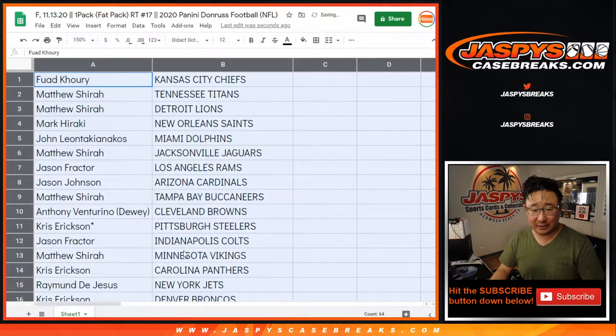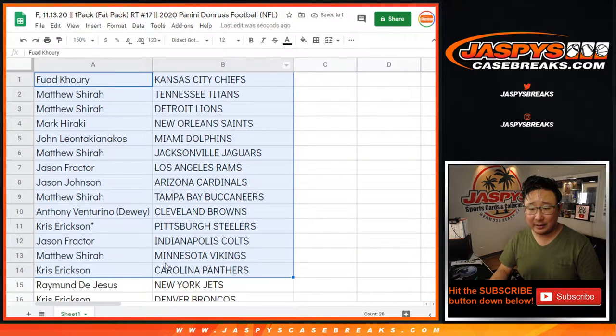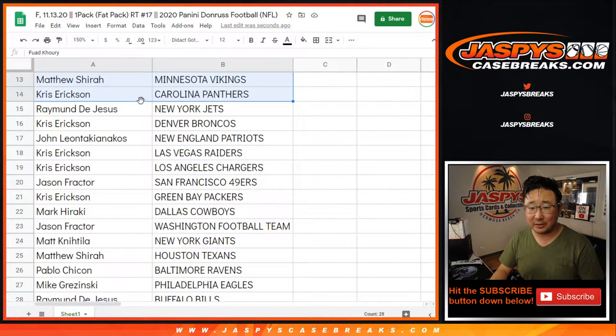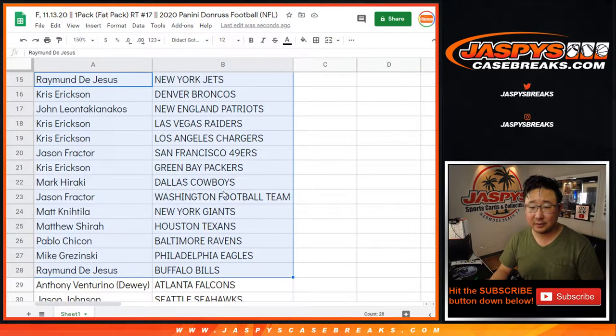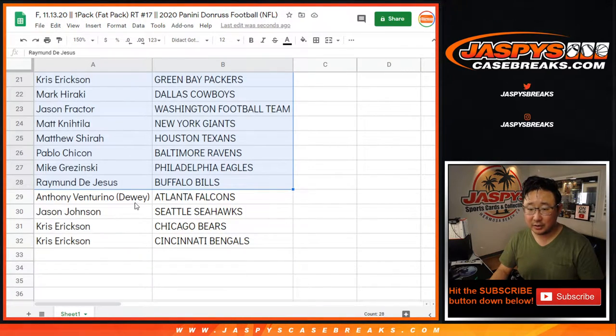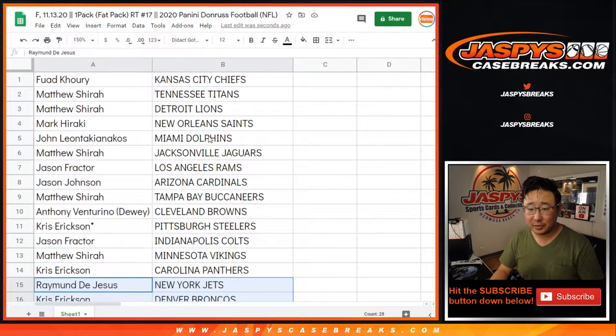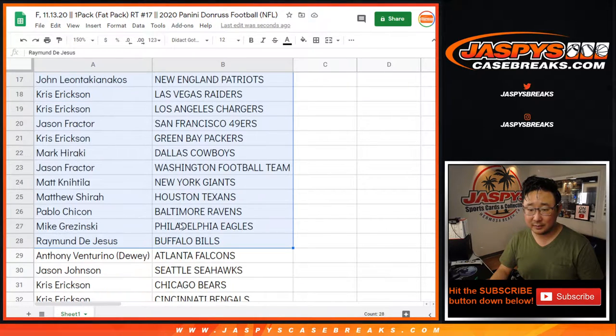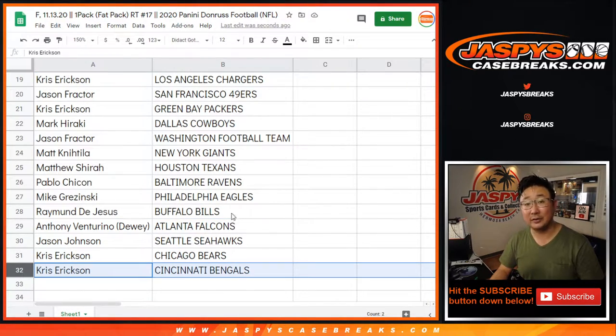Fuad with the Chiefs. I'm not going to read off all of it — it's just a little filler pack anyway. John with the Dolphins. That's what people want to see — who's got the Dolphins, who's got the Chargers, who's got the Bengals, right? There's Chris Erickson with the Chargers. Dolphins are up there. Bengals — there they are, at the very bottom — Bengals, Chris Erickson.